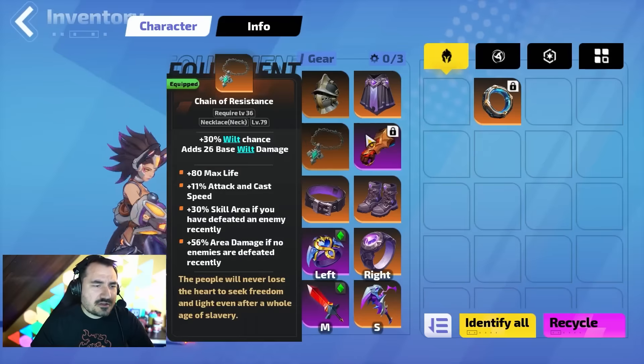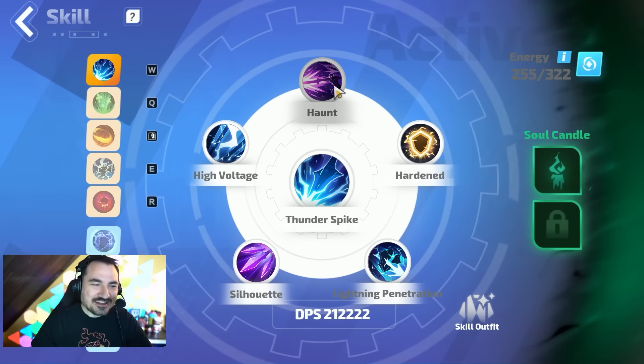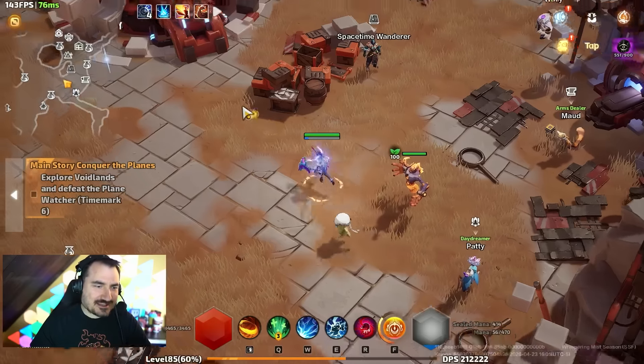So how does the character work? You basically start off just using Thunderspike, and as you unlock the shadows, you're going to find your character becomes really powerful really quickly — it's actually insanely powerful.